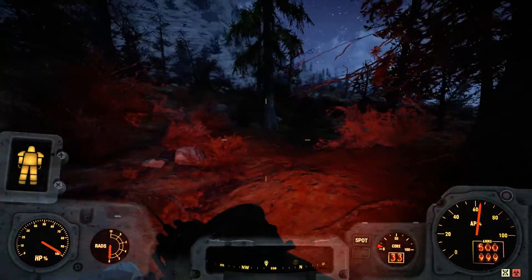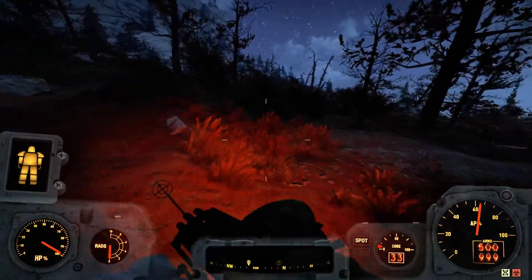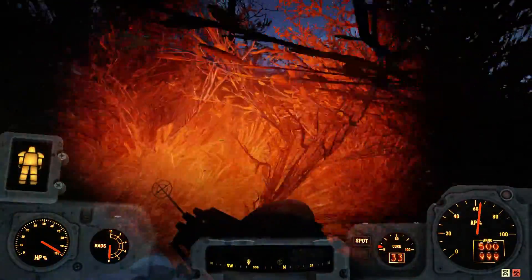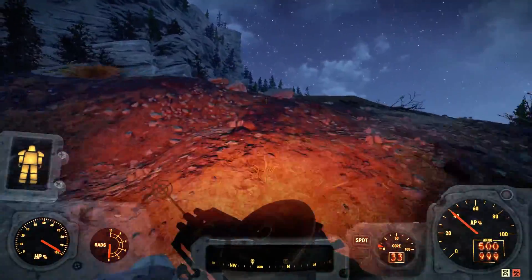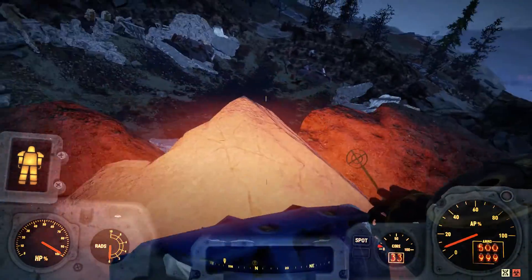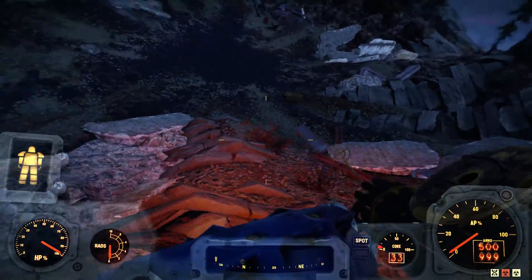Come in at the monorail elevator. I actually really like this spot a lot. Typically when you come here, there's going to be some super mutants or an assault robot or something down here fighting. This time they have not spawned in.